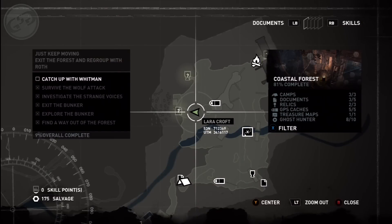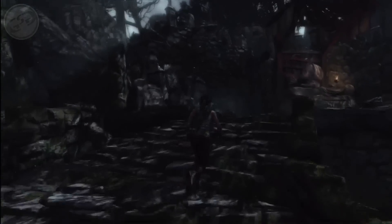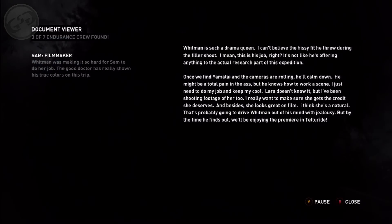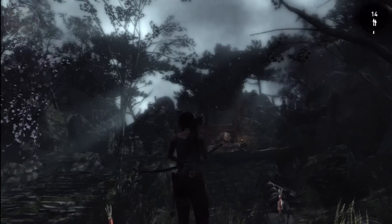To the west of that GPS you'll see a temple. Climb up the stairs and to the left on the ground there's going to be a document. Right in front of this shrine you're going to see a ghost hunter.